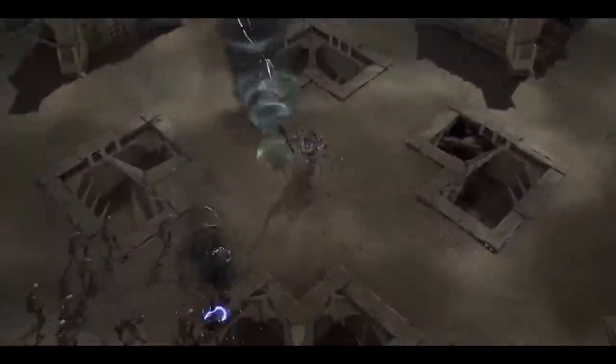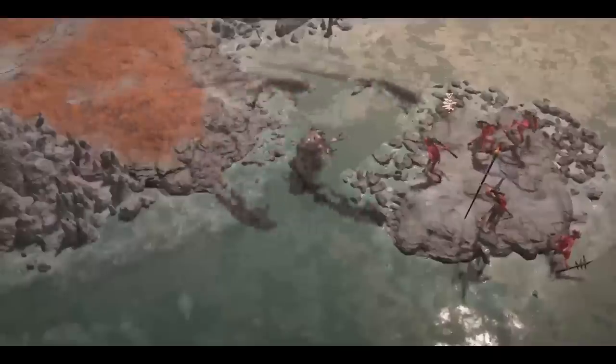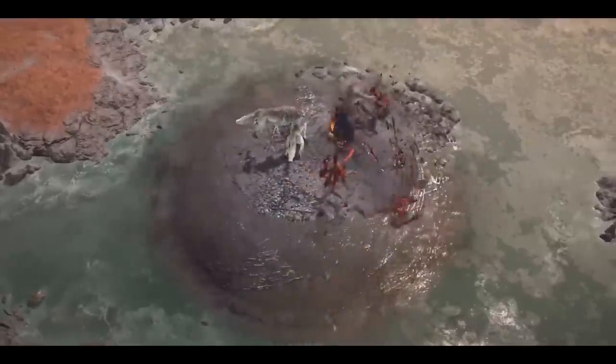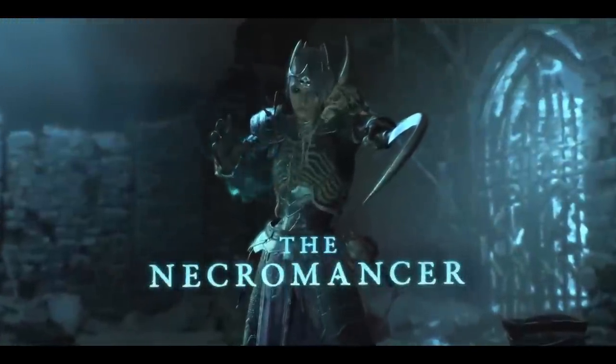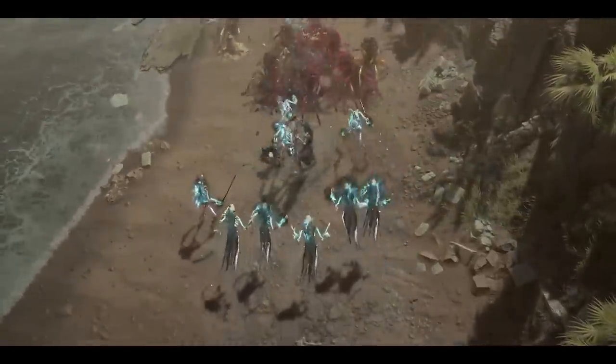The Druid is really the shapeshifter. When you cast certain skills, you change your form — what you look like and what you can do. They can turn into werebears or werewolves. If I cast a werewolf skill, I turn into a werewolf and do werewolf things. If I cast pulverize, for example, which is a werebear skill, I turn into a werebear and slam the ground really hard. It's pretty cool. They can also become masters of nature magic with earth and storm magic. Last but not least, we got the Necromancer. They raise armies of the dead with different types of minions: skeletal warriors, skeletal mages, and a golem.